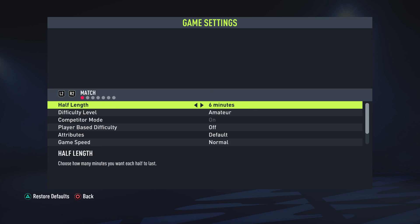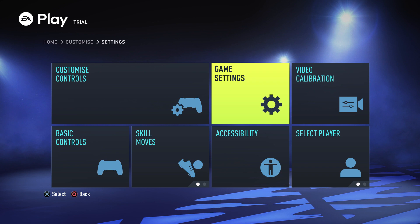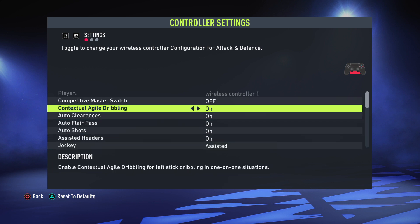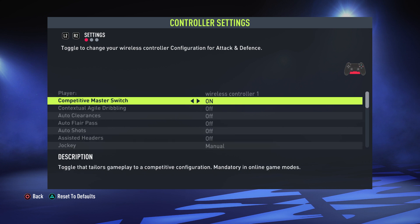That's the camera settings — let's move on to the controller settings, the more important settings in my opinion. The first thing you want to do is turn on the Competitive Master Switch. If you read the description it says it's a toggle that tailors gameplay to the competitive configuration, and it's mandatory in online game modes. This means you have to use these settings in online game modes anyway. If you turn this off, everything's manual and you get no assistance, whereas on, it locks in a lot of different assisted settings. It's definitely good to have this on even if you're playing offline, because it helps you get used to the settings you need in order to compete online.